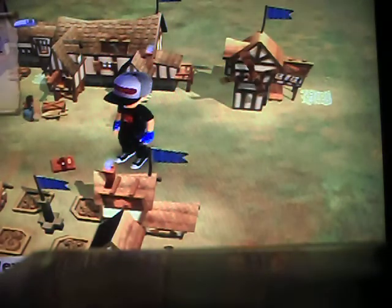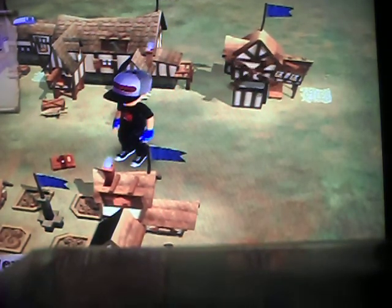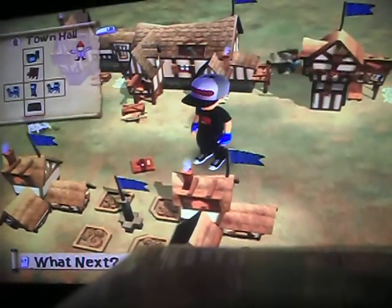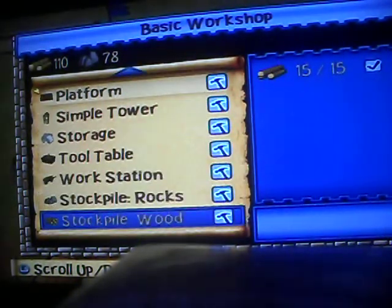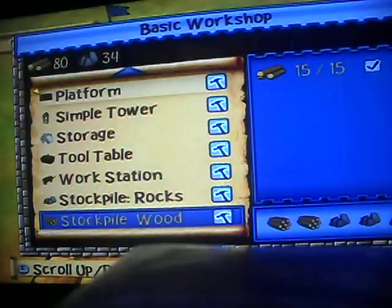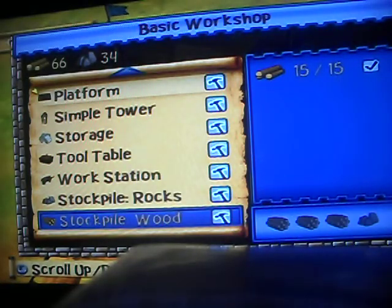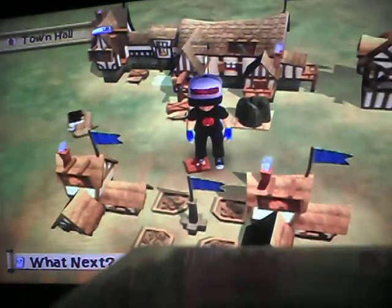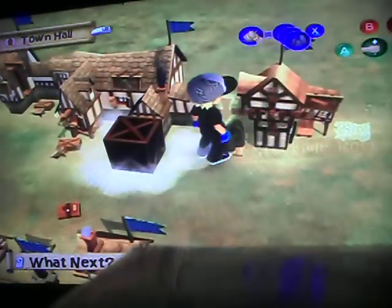Last time we left, we needed that stuff over there in the corner. What we need to do is get rock and wood. We've got loads more wood than rock — on normal games it's the other way around.